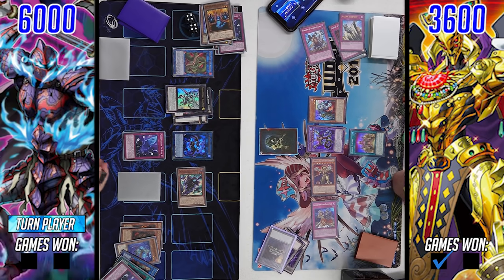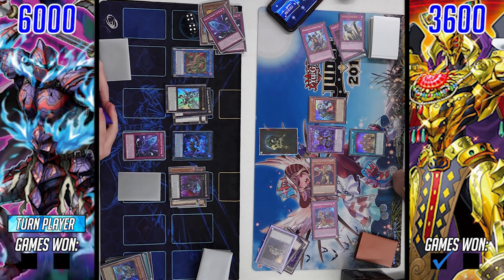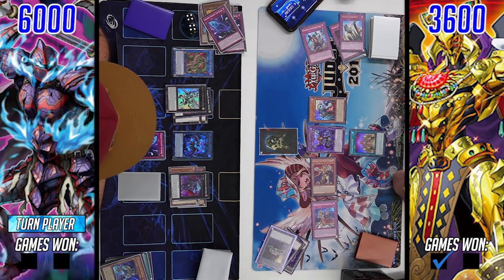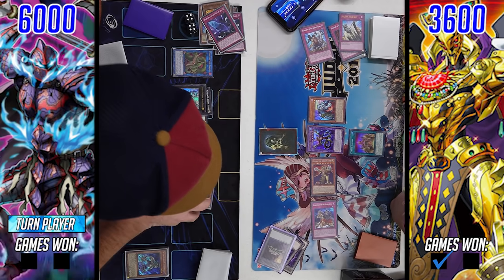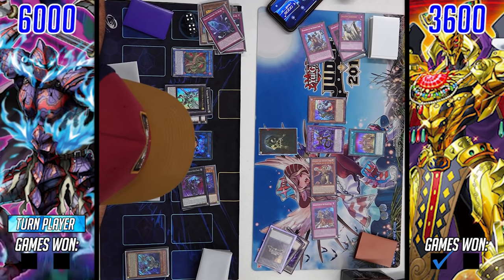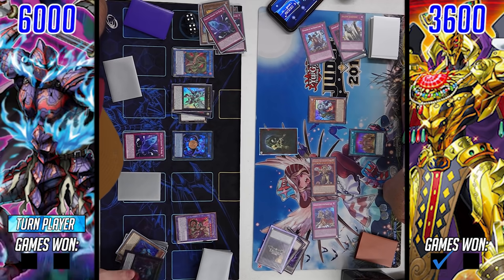The Phantom Knight player still has a way to play around another interruption — using Gloves from grave to dump Fog Blade, summoning back Stained Greaves. Through a Judgment and a Conquistador, he's still getting into Break Sword. On Break Sword's summon, he activates Bardiche's effect — and checking the original audio, he's attempting to pop his own Break Sword. The Zombie Eldlich player makes what I consider a mistake here, because he has Utopic Draco on board and his opponent is literally trying to pop his own monster. Why not just let him pop it?